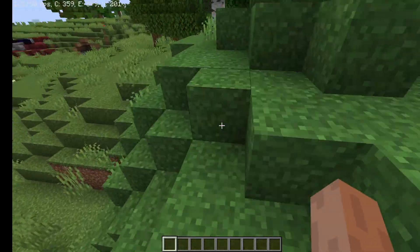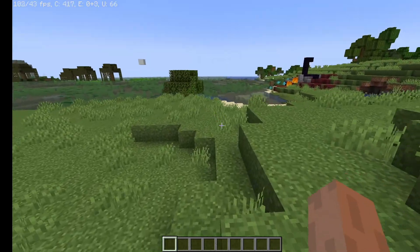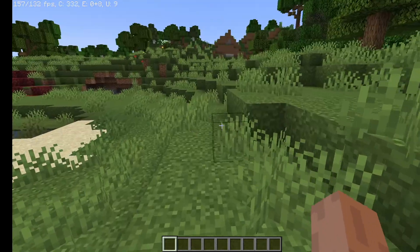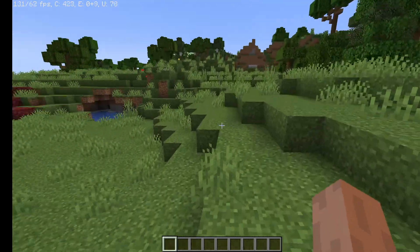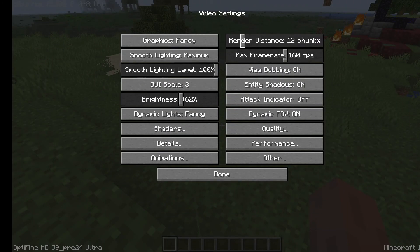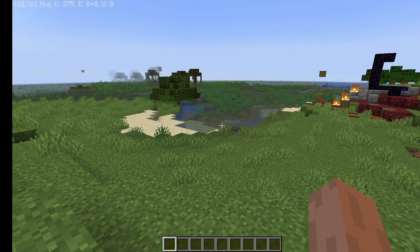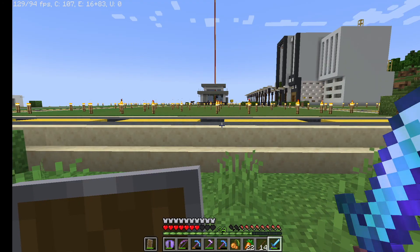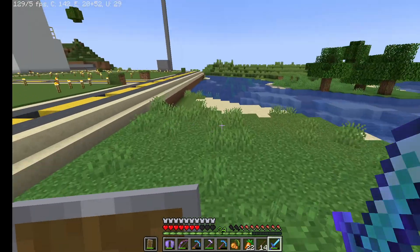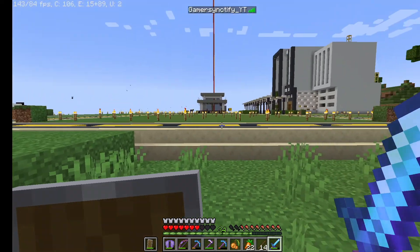Now you might be thinking: how can we play with only 12 render distance? Let me tell you one thing — it does not actually change your render distance. In your actual multiplayer server, even if you have 64 chunks of render distance set, it still won't actually be 64. I know that's hard to believe, but let me quickly show you in my multiplayer world.